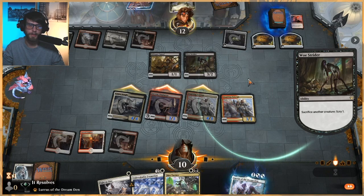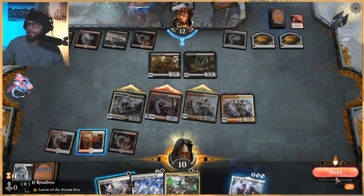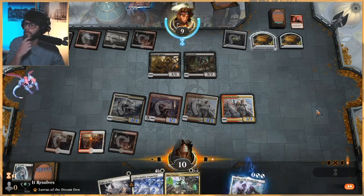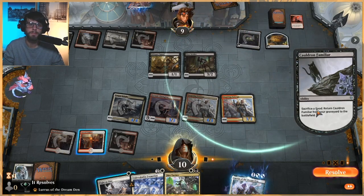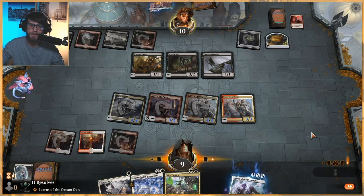If they go land Obosh, for instance, swing in, we can block — Fight as One on the Inspiring Veteran and block the Woe Strider if they swing in with it, and then we're kind of set there. One on top, huh? Okay. Yeah, bring it back — such an annoying card.